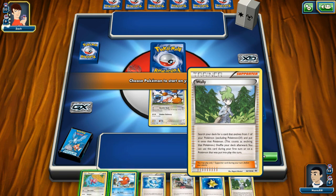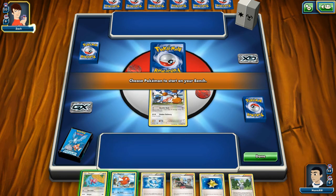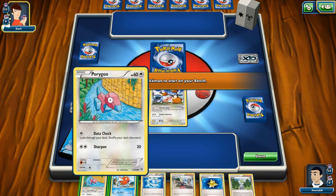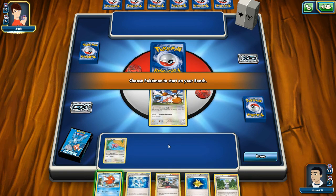Wally says: this counts as evolving that Pokemon, shuffle your deck afterwards. You can use this card during your first turn or on a Pokemon that was put into play this turn. I could play it this turn — wait, why isn't it green though? Oh, they're still guiding me. Let's get Porygon in here — choose a Pokemon to start on your bench.